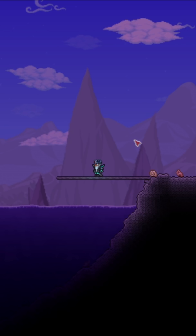Instead, slap down a Blendomatic and make Asphalt Blocks. They're so easy to make, and with a whole bunch of them, every time you land on them you're going to be super speedy, which will really help with the fight.